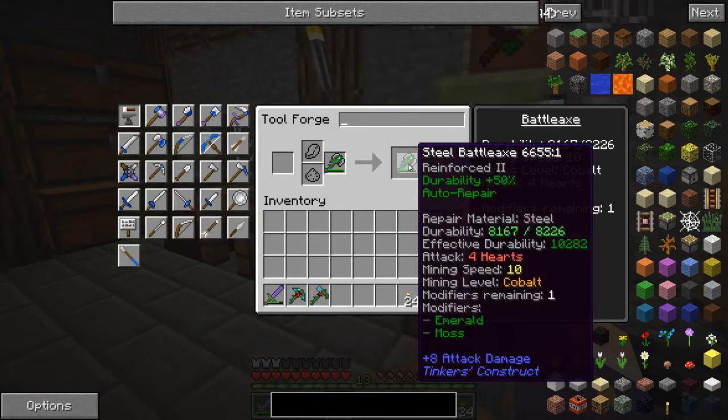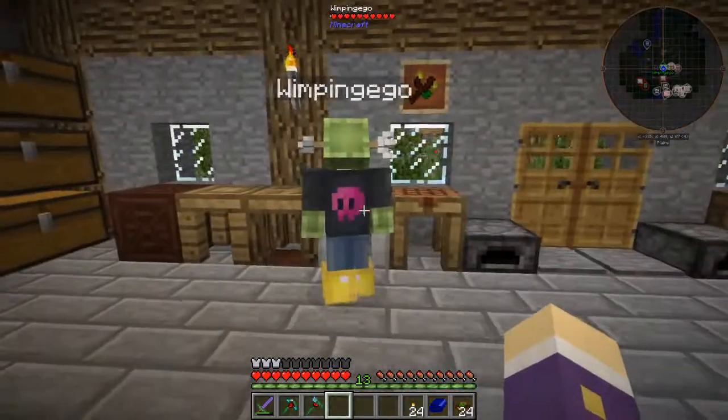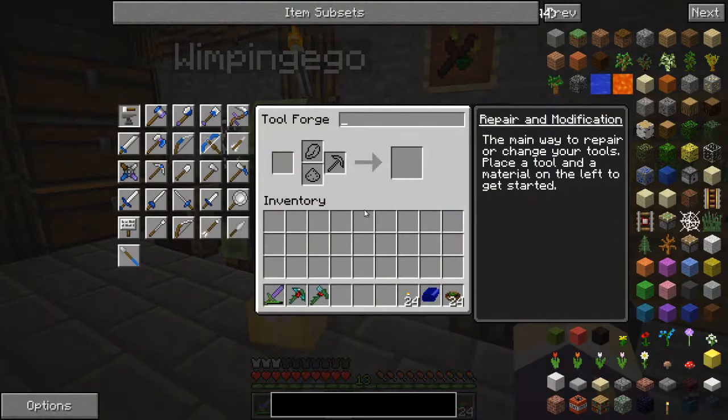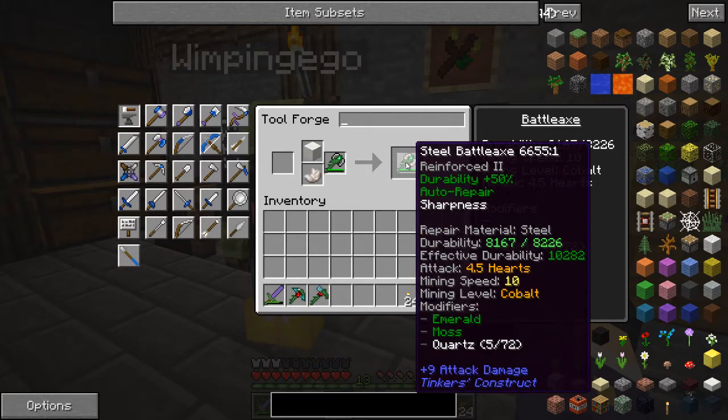You're making a steel battle axe with some modifiers on it. Oh my days, I want one of those! You put an emerald modifier on it — what does that do, durability? Fifty durability, but you've also got a mossy on it as well. It really didn't need it, I'm just messing at this point.